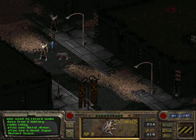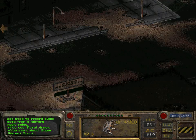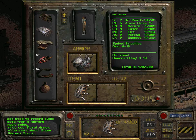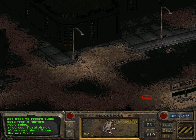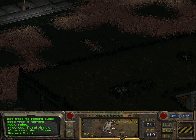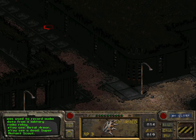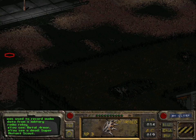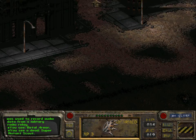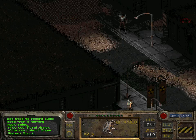Let us go. We should talk to Butch and tell him that we found — that we eliminated the source of what caused the caravan guards to disappear. Now we have to find Butch. I think he's actually not here. I think he's in the other part of The Hub. Let us go back to the other part of The Hub.